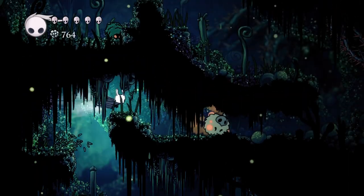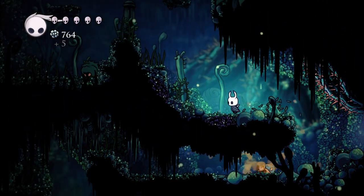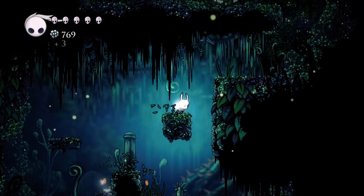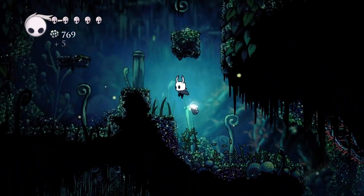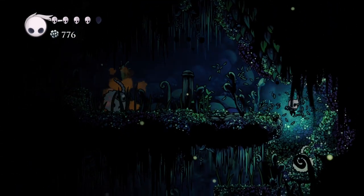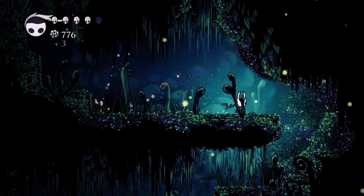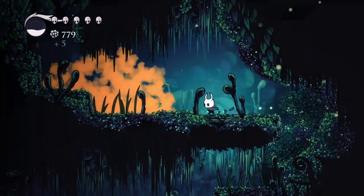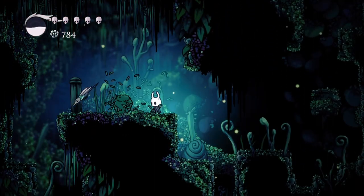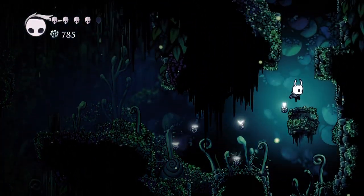We're gonna hop up here — we're about to go get a charm but first we want to clear out the map by going all the way up through this particular room, then we'll backtrack down and go in that thorny exit to the right. Just ascend all the way up here. There's this guy that I don't like — bam. I'm gonna heal up and keep working my way up the room.